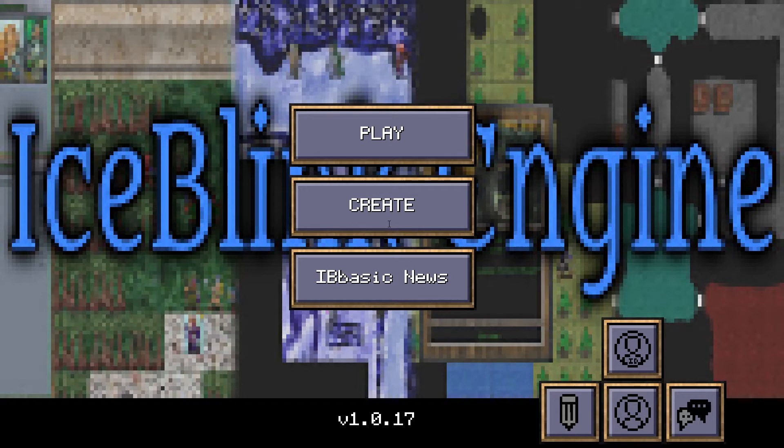Ice Blink Engine Basic is a free-to-play offering and is available on PC, iOS, and Android. Although it has been in development for some time now, apparently the first post-beta release just hit this month in November 2021.